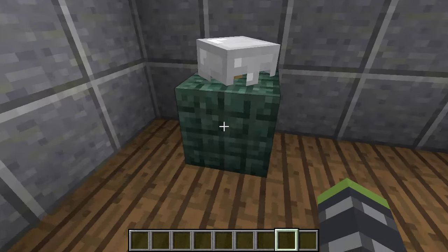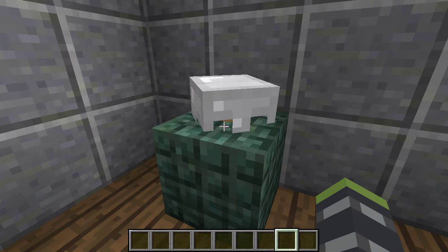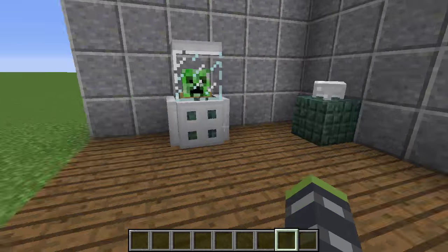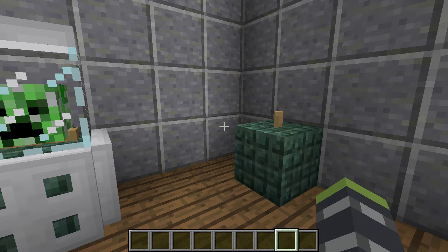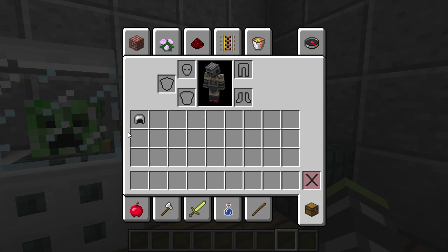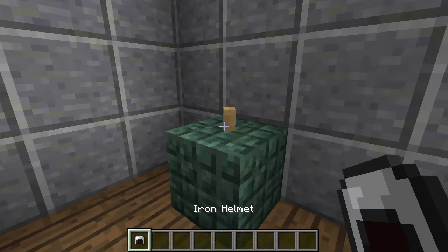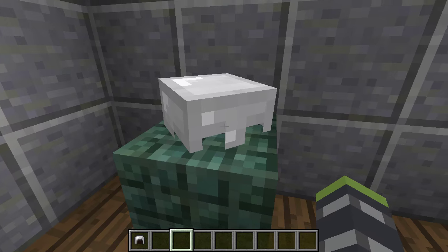Here we have just a helmet on a table. It is literally the same thing as this, but I just thought it was also cool. So in short, we can just kind of walk around and then we're like, oh, I need this helmet. Take it off the table, put it on, have a good time with our helmet. And then when we're done, we just simply put it back in our inventory and place it right back on the table. I thought it was a pretty cool and simple design.